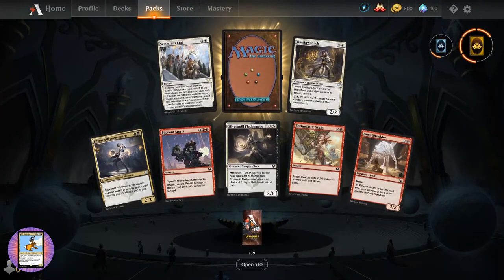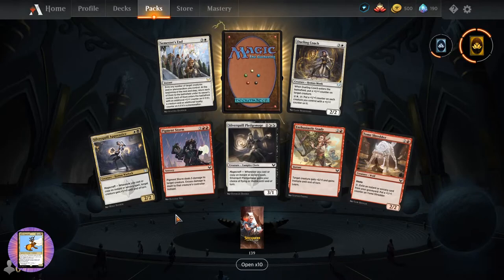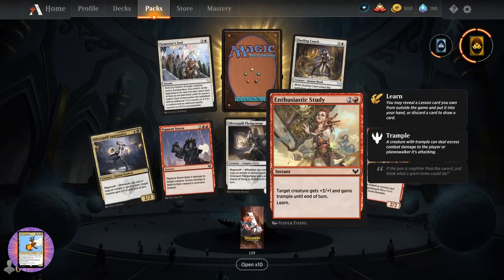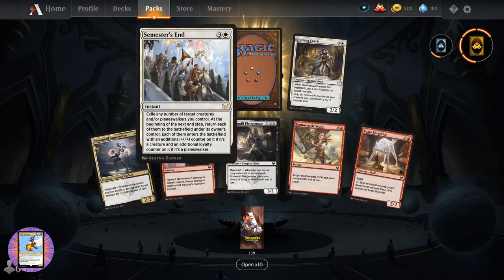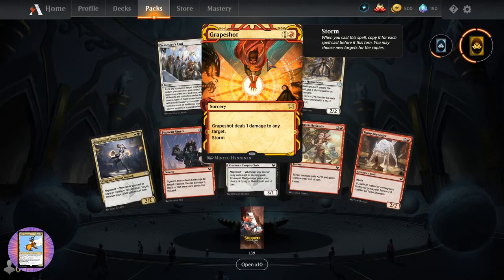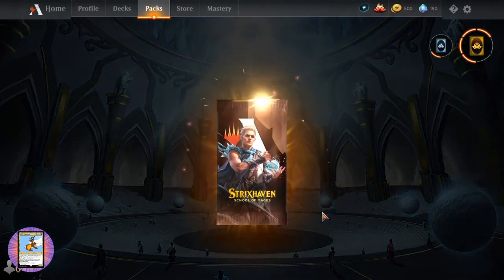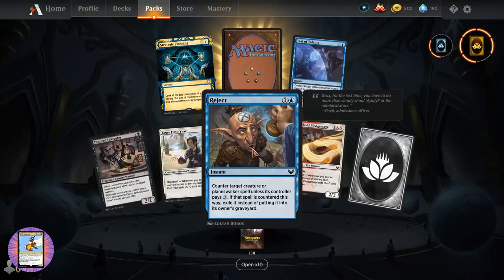A literal god asks 'where are the goblins?' So we have a Pigment Storm. Enthusiastic Study. Tome Shredder. Dueling Coach. Semester's End. And Grapeshot - sorcery for two, deals one damage to any target. Has storm. Are there goblins in this set? I mean, this guy looks a bit like a goblin.